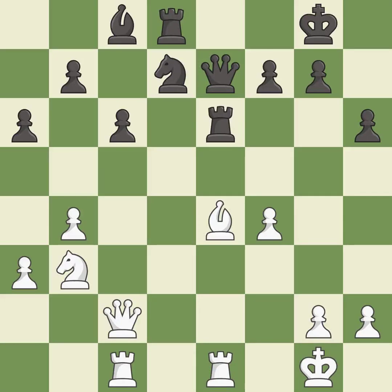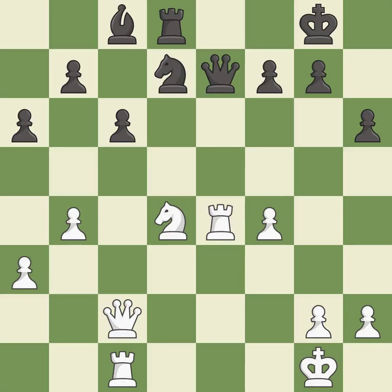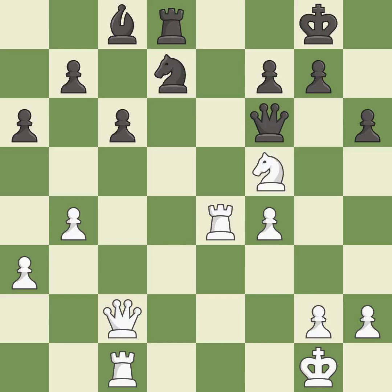This move puts the rook on a safer square. This threatens to win a bishop — it is best. This wins material. This is the only move that works — it is a great move. This is the strongest option — it is best. Takes back. It is best. This moves the queen to safety. This threatens to reveal an attack on a knight — it is excellent. That was a truly amazing move — it is brilliant.